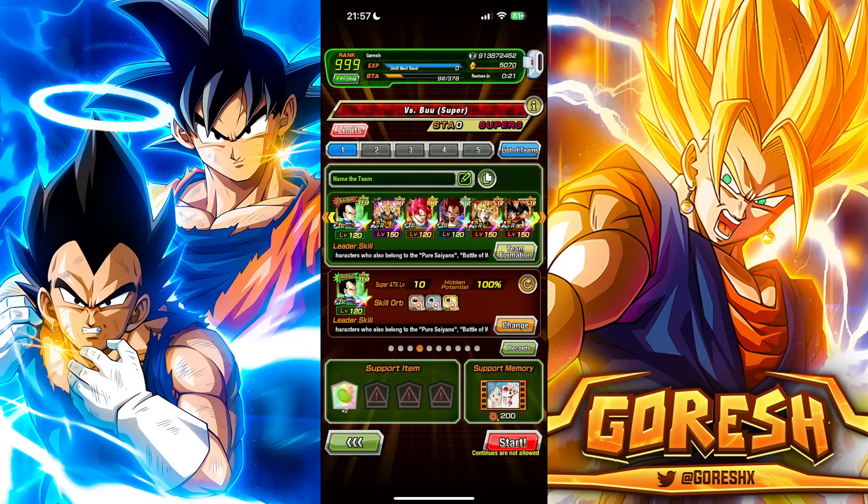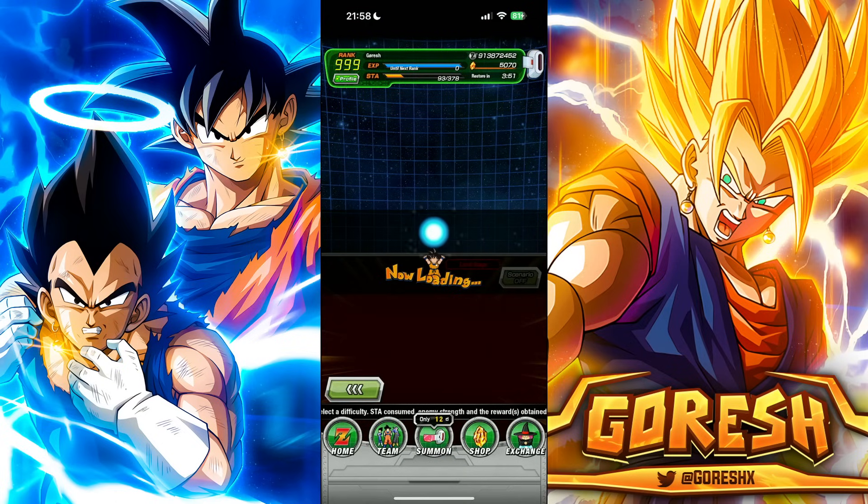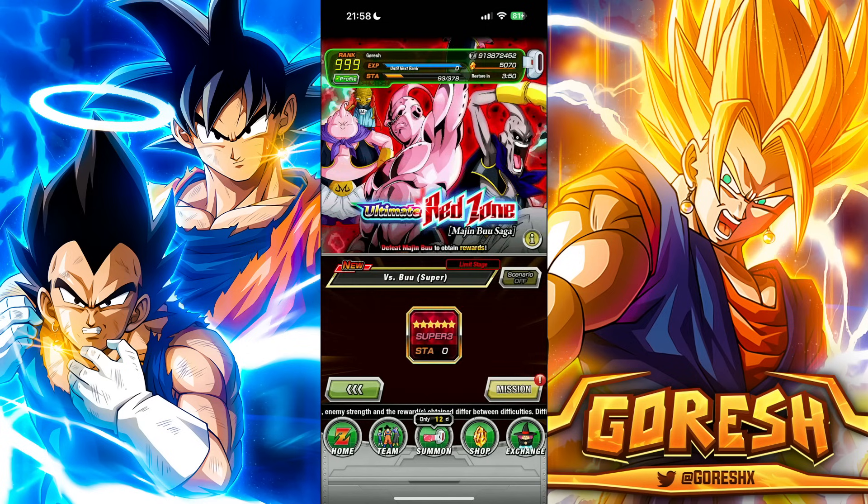Hey guys, today we're jumping into stage 2 of the Majin Buu Saga Red Zone event, the Buu Super, aka the Super Buu stage. I have not looked at the typings of the characters, I don't know what they do. There were some interesting mechanics in the first stage — we actually had our first ever territory skill on global. Looking at the art of the event, they have the LR AGL Super Buu art, so I'm going to assume that Super Buu is AGL.